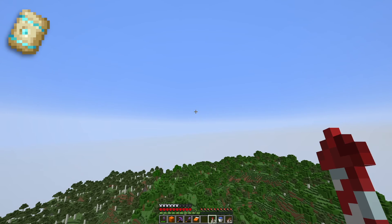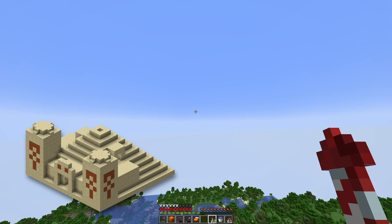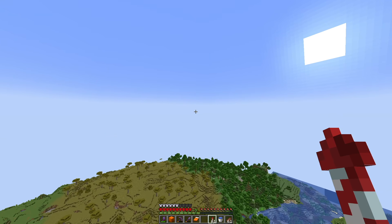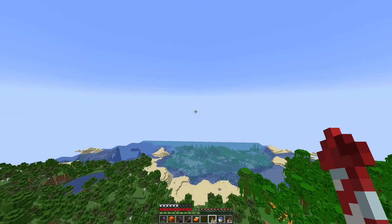Since I already have the dune, rib, ward, and silence armor trims, that rules out having to find a desert pyramid, a nether fortress, and an ancient city. So out of all the remaining structures left to find, a shipwreck will be the easiest. All I have to do is fly around the ocean here for a little bit.